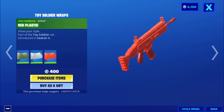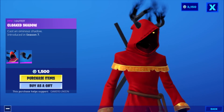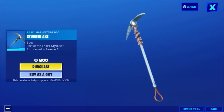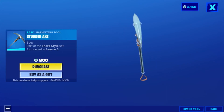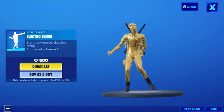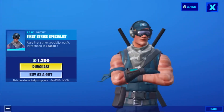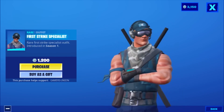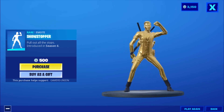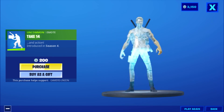Then we have the Epic Outfit Cloak Shadow Kess — introduced in Season 7, 1500 V-Bucks. Then we have the Epic Back Bling Shadow Wings — soar through the shadows, introduced in Season 7. Then we have the War Studded Axe — edgy, part of the Sharp Style set, introduced in Season 5, 800 V-Bucks. Then we have the Epic Emote Electrical Swing — brand new groove, old school swing, introduced in Season 6, 500 V-Bucks. Then we have the Outfit First Strike Specialist — introduced in Season 1, 1200 V-Bucks. Then we have the Emote Showstopper — pull out all the stops, introduced in Season 6, 500 V-Bucks. Then we have the Uncommon Emote Take the Action — introduced in Season 4, 200 V-Bucks.